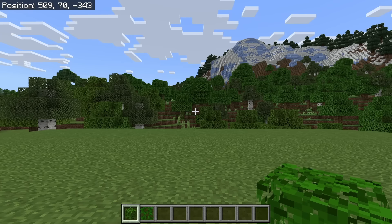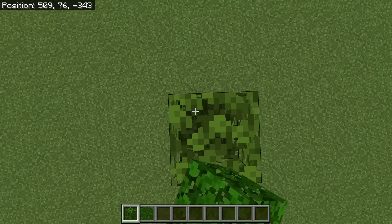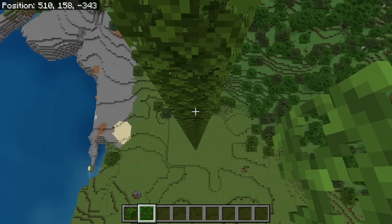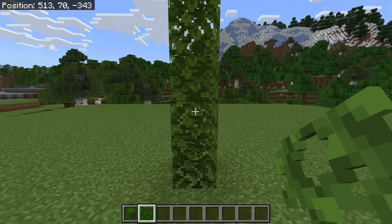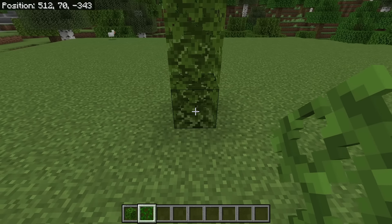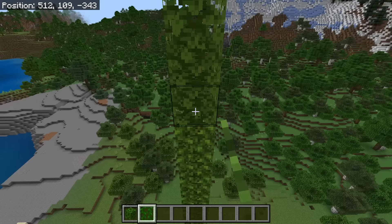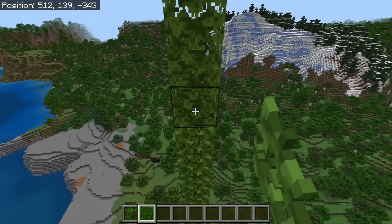Once you have chosen an area, build up 100 blocks with leaves. After you're done placing those leaves, go back down to the ground. Now place vines from here all the way to the top of this pillar. These vines will allow you to easily access the raid farm. By making this raid farm high in the air, you will prevent raid mobs from spawning below it.